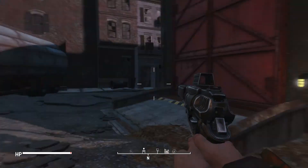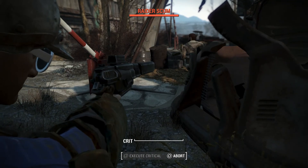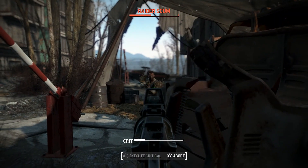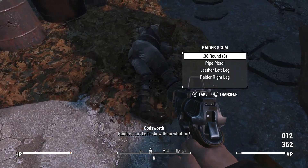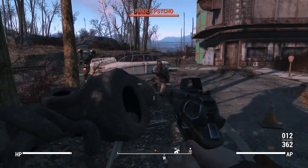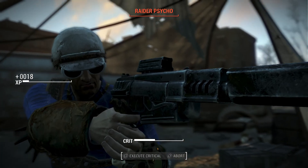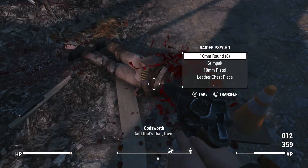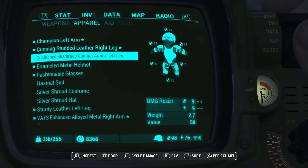Anytime now... There you go. And in fact there are some - those are raiders. Fair enough. Easy. Level 4 raider, don't really have anything to deal with. Let's take anything that's useful from these guys. Let's just shoot your head full of lead. Codsworth actually took care of him before I was able to. We got some more stuff. I'm going to drop that pistol - I don't really need all of that.